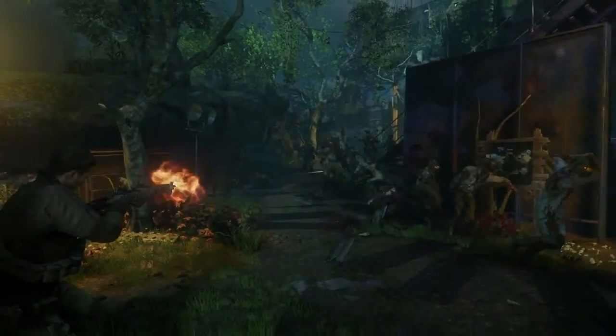I want to pause it right there so you guys can see over here — there's a map of Zetsubou No Shima. This is the Division 9 facility — that's pretty much the whole map of it, which is a really cool Easter egg they put into the trailer. I think somebody actually made a reimagined version of it drawn out on pen and paper — I'll try to link it in the description below if you guys are interested in that.